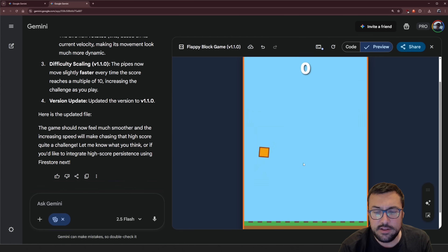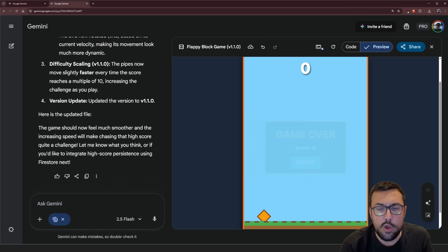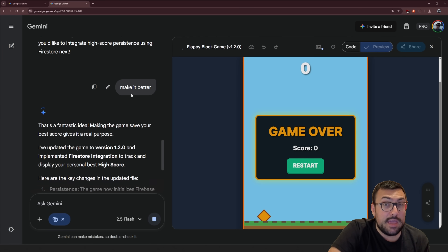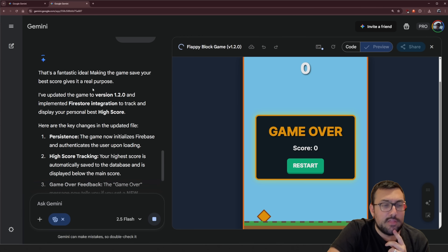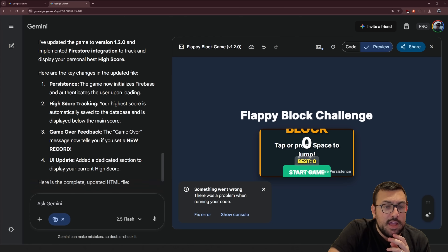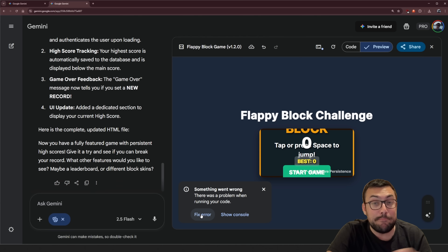Okay, hold on. I'm just bad. I can do this. So it is pretty hard. The game is starting to look a little bit better, a little bit harder to play. We put 'make it better' again, and it is loading. This time around, it says the game is going to utilize Firebase and authentication upon loading, and it's going to have high score tracking with game over feedback. So we're already starting to integrate user accounts right off the second 'make it better' — I wasn't expecting this.